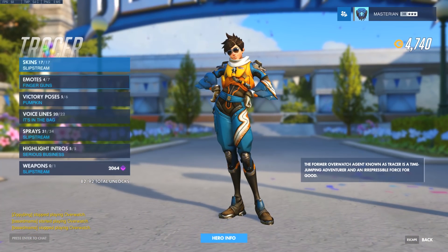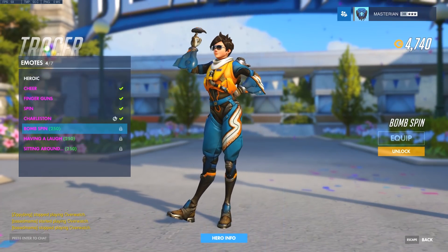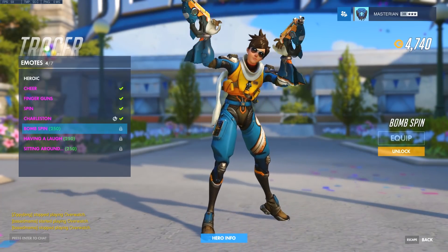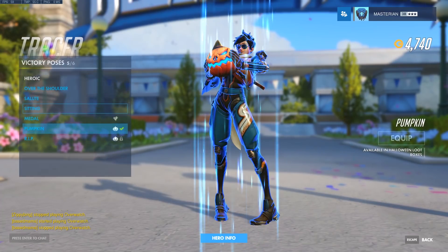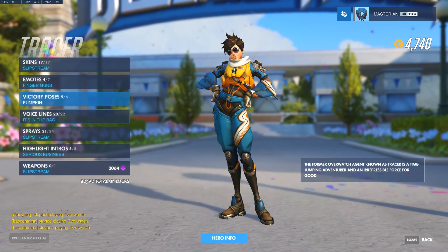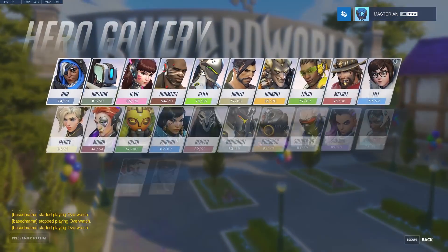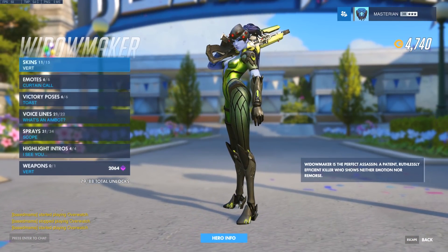Tracer — you got no new skins. She did get the Bomb Spin emote — careful there. And no new victory poses. I'm actually surprised — I would have thought for sure they would add victory poses, but I guess not.